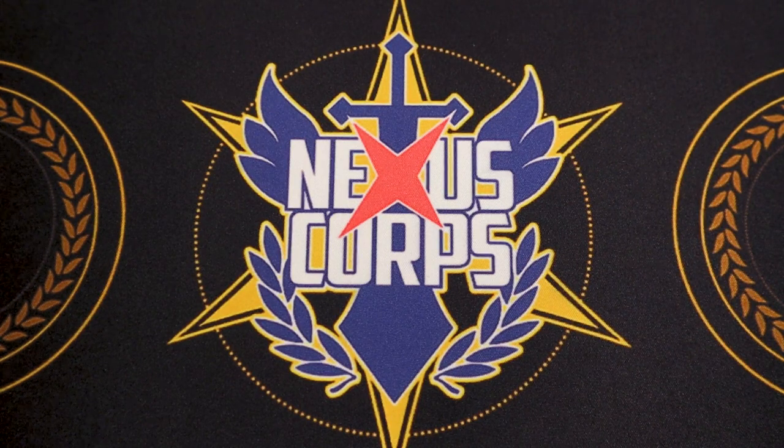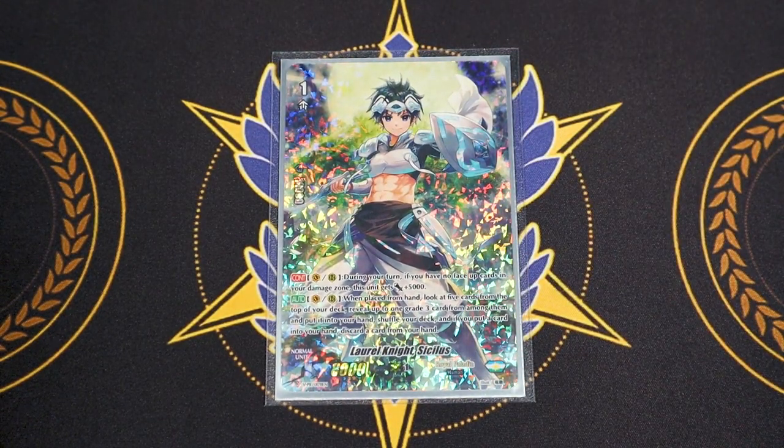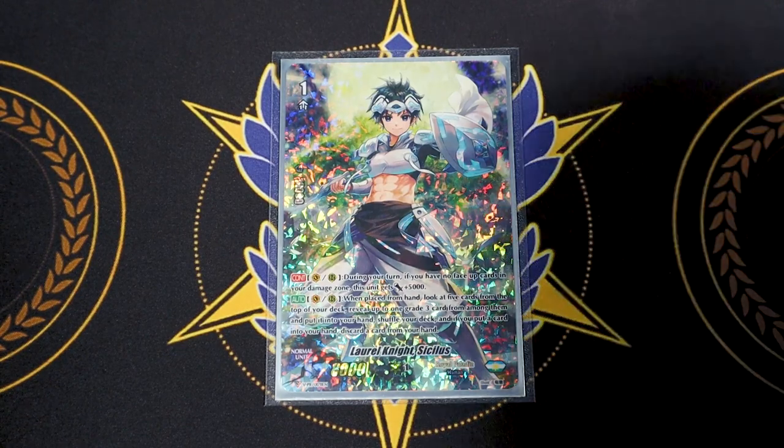Instead of running a fourth copy of that card, I'm running one copy of Sicilis — the only grade 1 in the deck from V-Series with a 10k shield. I want it as a search target when using Marin if I don't have any PGs. It's also a grade 3 searcher: ride it, look at the top five, add a grade 3. It searches MLB and also Heal Guardians. The one copy works out fine.